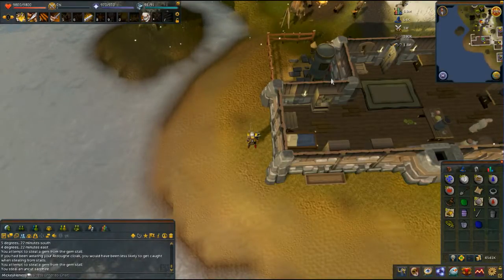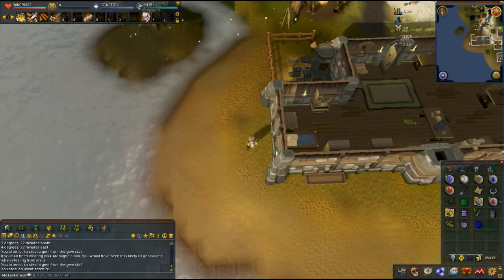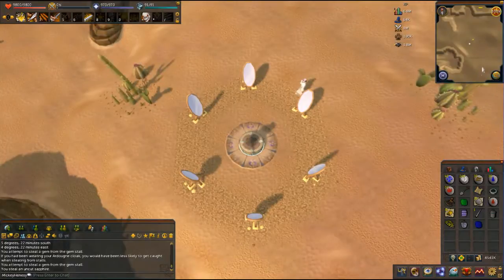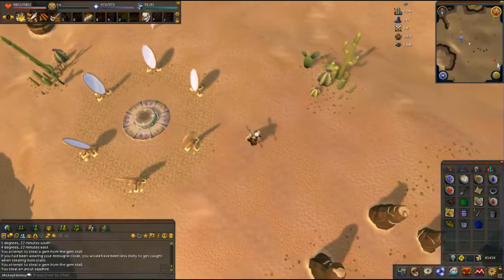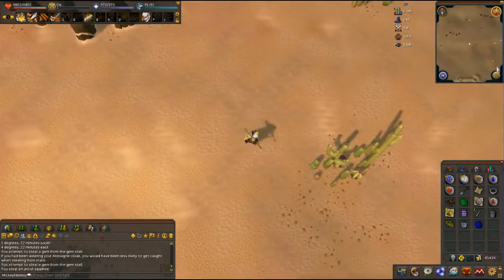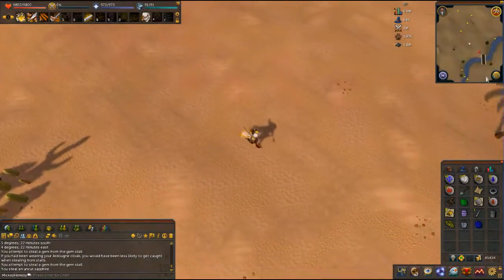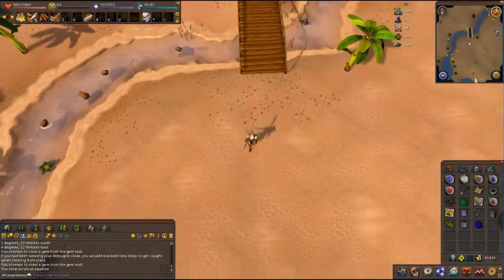Fastest way to Sophanem — I can use one of the Pharaoh's sceptre/Duel port scrolls. I can run there faster than I can get to a bank and pick up the scroll. It's pretty easy to get to the bandit camp teleport and then take a flying carpet. That's the other part — just knowing your maps, quickly and easily.